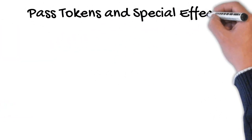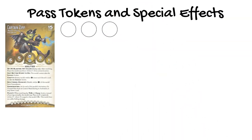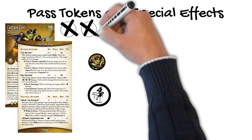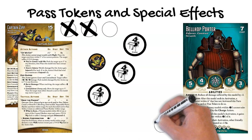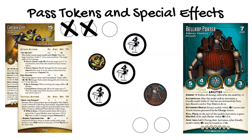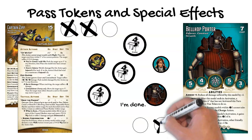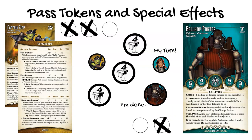The third way to use Pass Tokens is for special game effects. Remember Captain Zip dropping Piano Markers? This action drops one Piano Marker, but if he discards one or two cards or Pass Tokens, he can drop one or two more Piano Markers. The Bellhop Porter has the Accomplice ability that says when it is done with its activation, another nearby model can discard a card or a Pass Token to immediately activate. Most models do not have actions or abilities involving Pass Tokens, but it's worth paying special attention when they do.